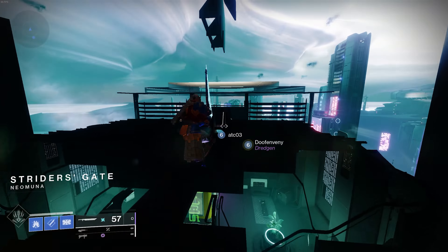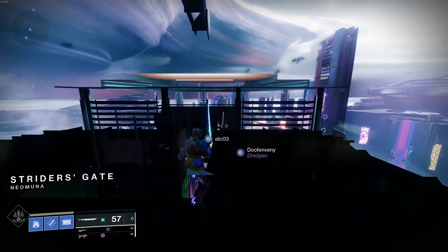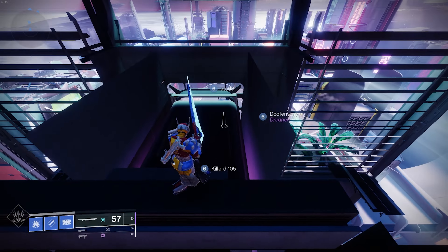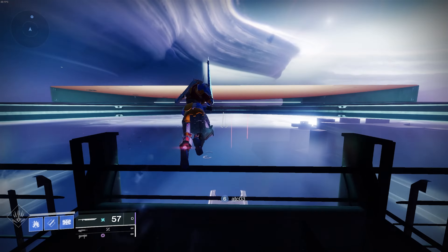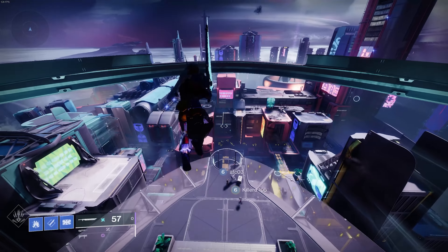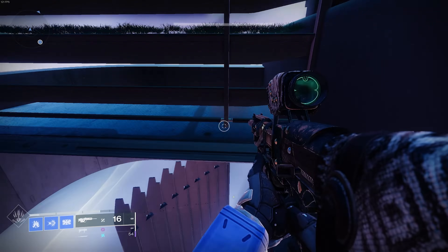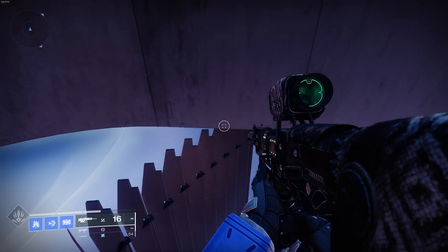Once out here, you may notice that you can spawn your Sparrow, so you should be able to do some Sparrow flying if you're into that kind of thing. There is a height barrier and there are barriers to the outside as you're inside of the building itself. I had no luck really getting anywhere, but you can drop to the bottom of the elevator shaft and get a little bit below the kill barrier.